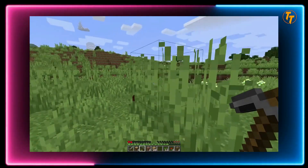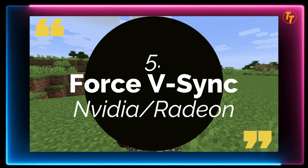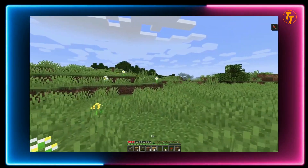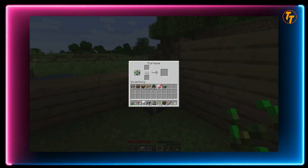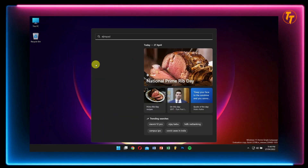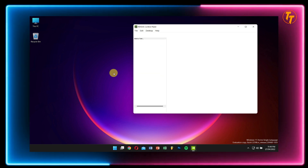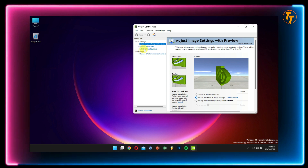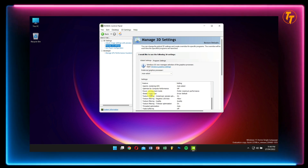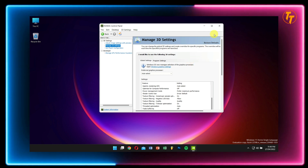Tip 5: Force VSync from the NVIDIA Control Panel. Sometimes the stuttering you face is because of display sync. In that case, you can force VSync or FreeSync from the NVIDIA or AMD control panel to ensure frame rates are synced with the display refresh rate. Right-click on the desktop and click on NVIDIA Control Panel. Click on Manage 3D Settings, then in the Global Settings tab, set Vertical Sync to On or Fast. Click Apply and you're done. Note: this option might not be available for all users — if so, skip this step.